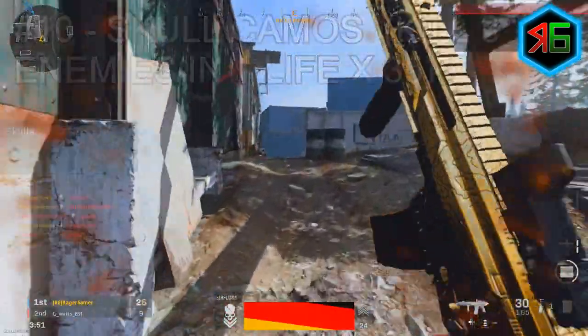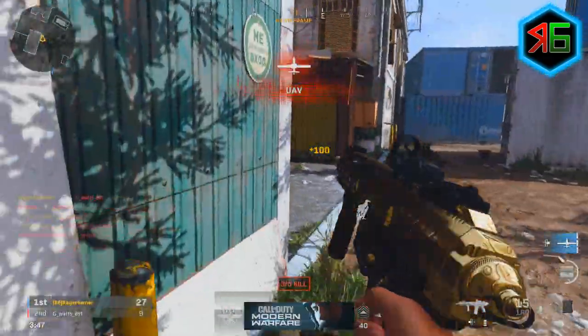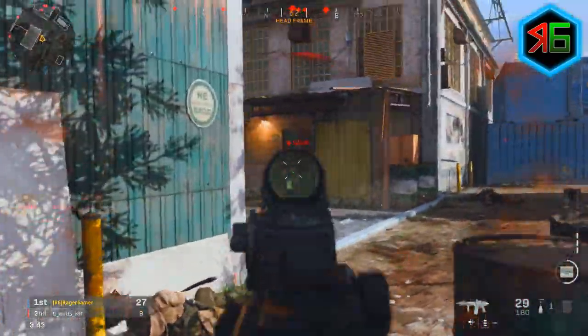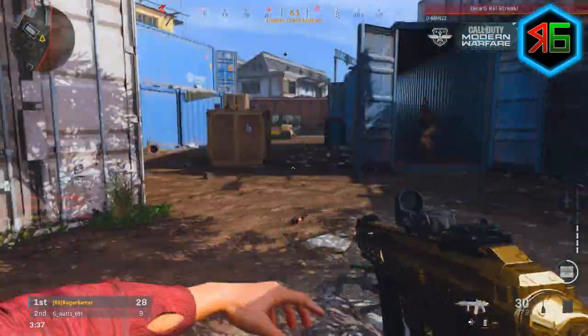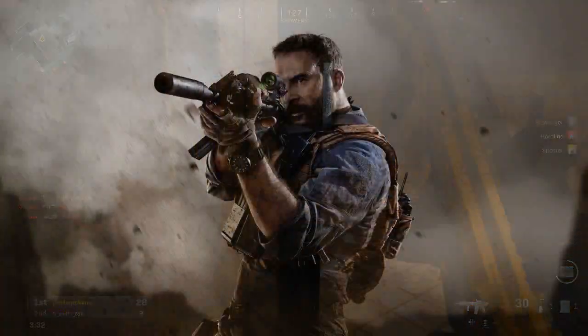Those were all the tips for getting gold assault rifles. If you have additional tips, leave them in the comments. If you found it useful, leave a like — it really helps. Subscribe with post notifications on so you don't miss any upcoming Modern Warfare camo guides or challenge videos. Thanks so much for watching!